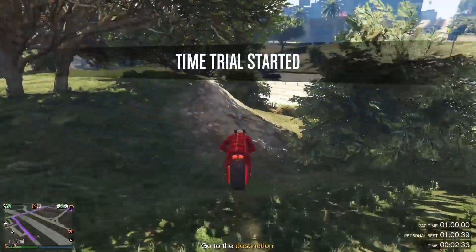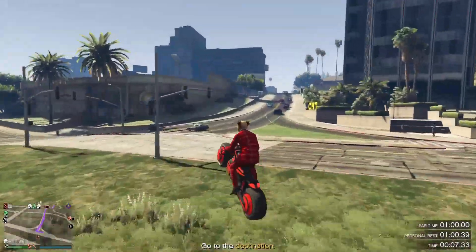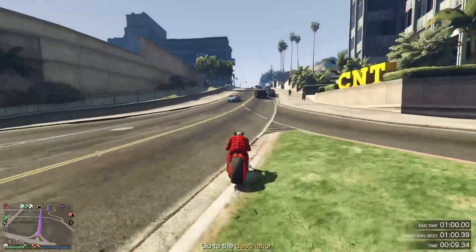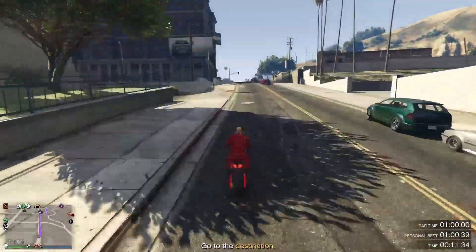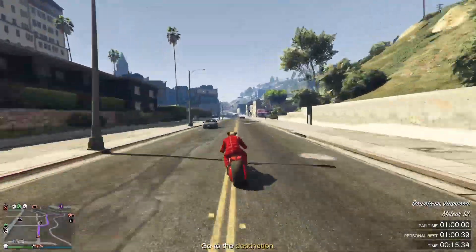Make sure you angle your bike like right here. We're going to go down this hill, cross the highway, and jump over it. Watch out for cars — that's where most guys might mess up and hit traffic. It's okay if you crash; just hold triangle to restart, because if you do crash on this one you're not going to make it — the time is too tight.